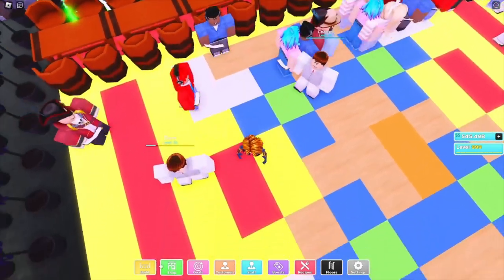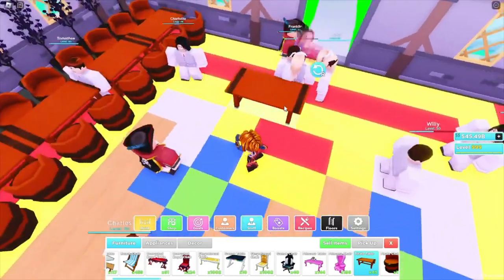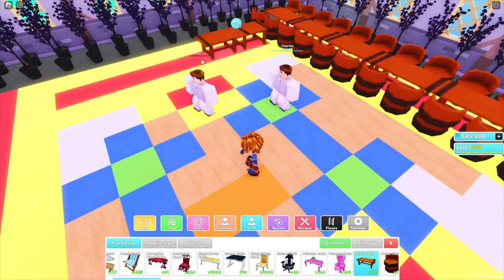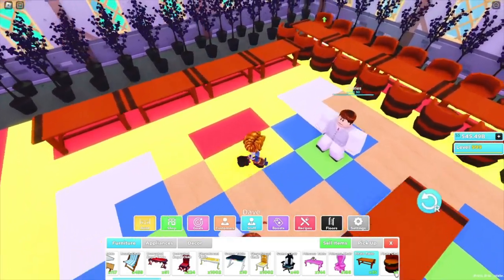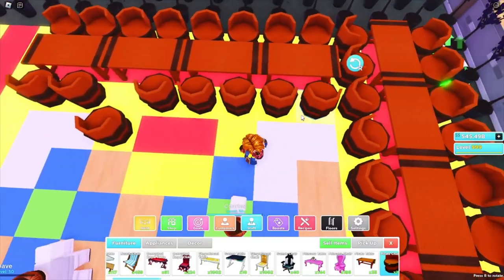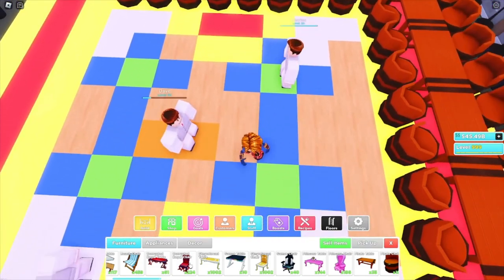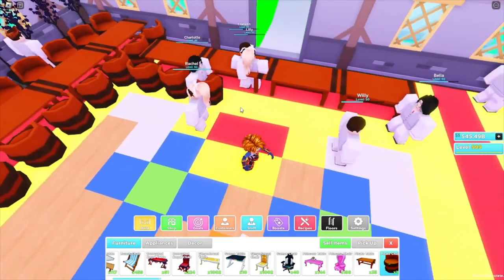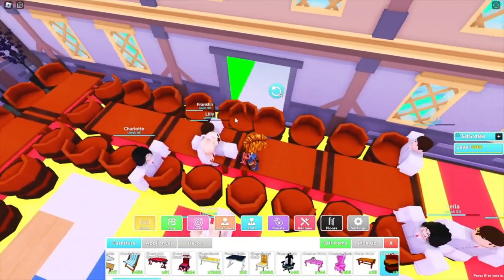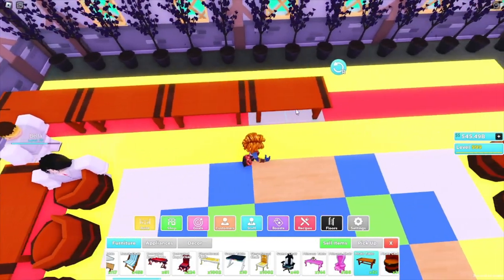Now you guys are gonna go from the front — go four tables over just like that. You're gonna do that in the front and in the back as well, then place pirate chairs around that too. Speaking of lifeguards versus pirates — lifeguards, even though they do pay more, walk very slowly. They might be one of the slowest customers in the game.